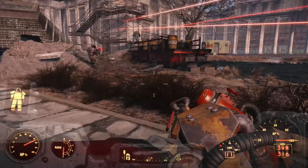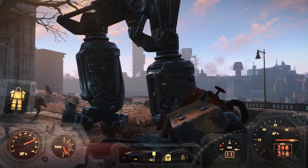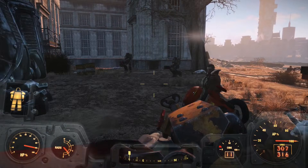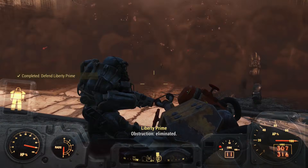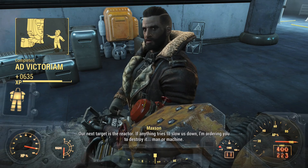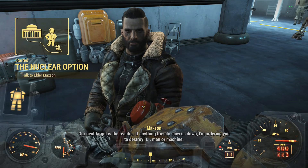Everyone was here for this battle — Maxson, Ingram, and a whole slew of nameless NPCs that could take bullets for me. Prime started to dig a hole for us so we could get down into the Institute, and we had to protect him until he was done. Once we were all inside, Maxson gave me one final task: take a pulse charge and stick it to the reactor so we could blow the Institute sky high.